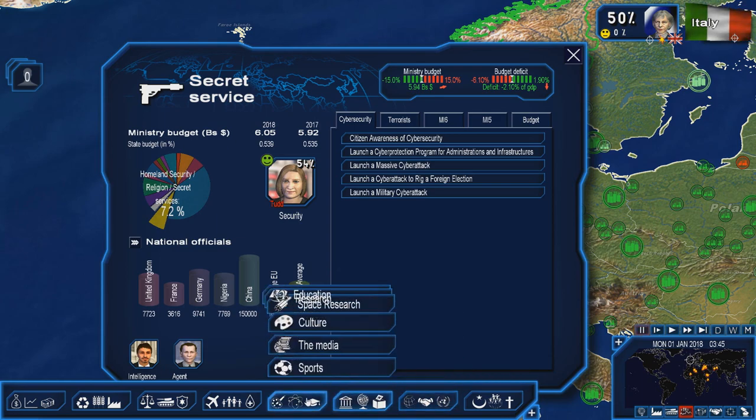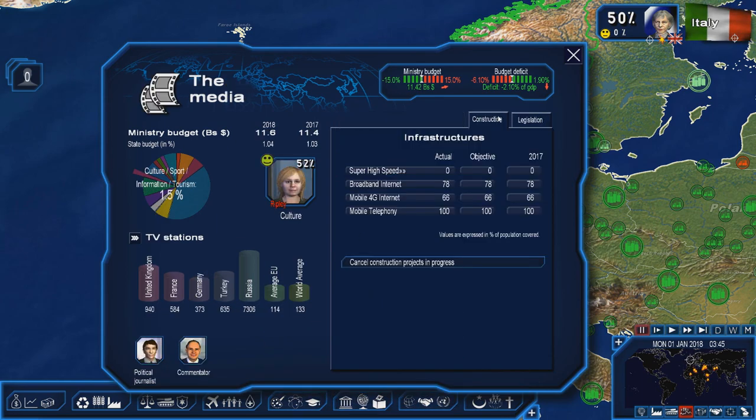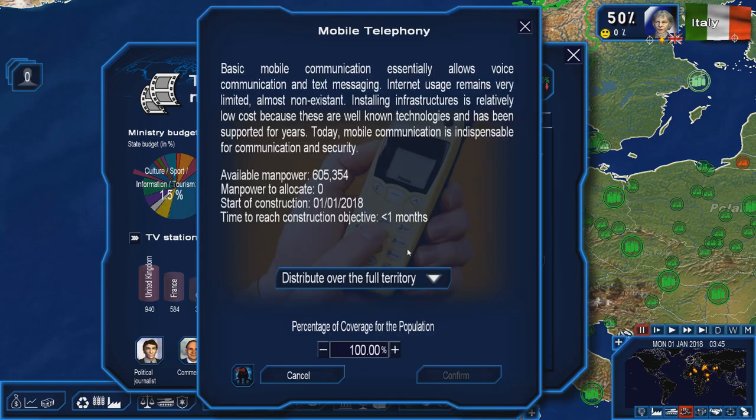What I'm going to go to next is the media, and we're going to go to the construction of infrastructures of high-speed internet. This covers how much of your country is actually covered by mobile telephony, mobile telephones, 4G internet, broadband internet, and super high-speed fiber optic internet. Mobile telephones are just basic mobile communication — your cell phone, satellite phones — and allows voice communication and text messaging. Internet usage remains very limited, almost non-existent. Installing infrastructures is relatively low-cost because these are well-known technologies. Today, mobile communication is indispensable for communication and security.